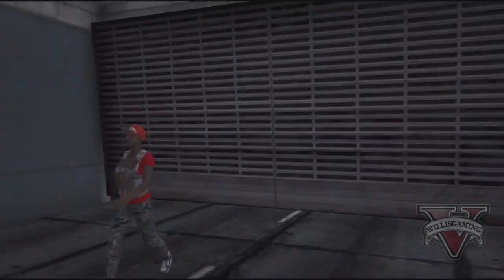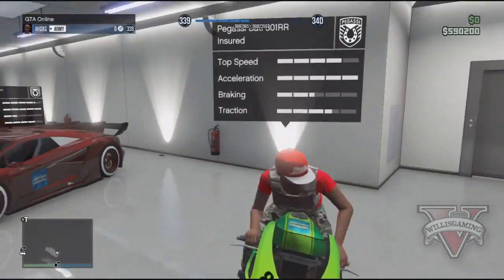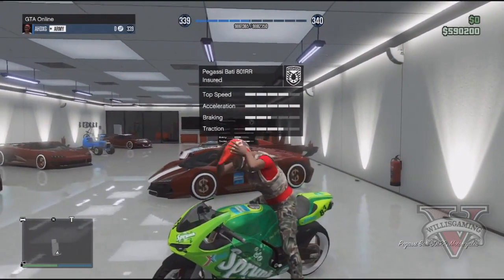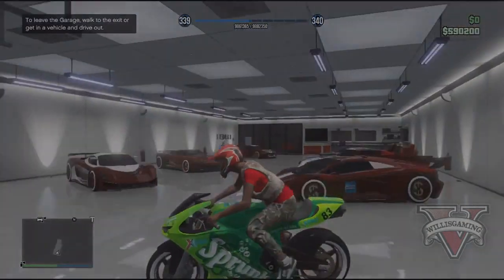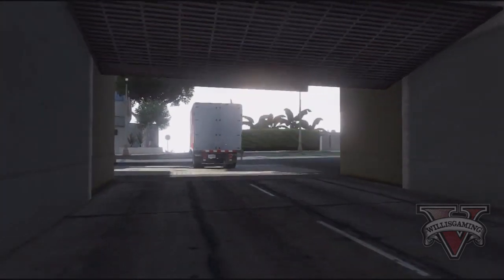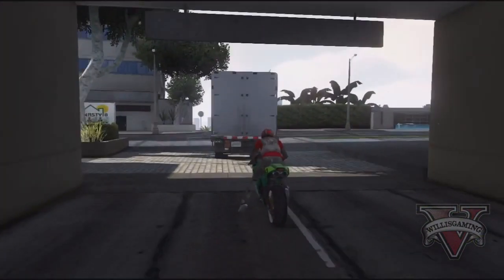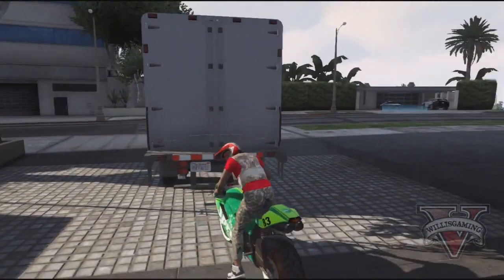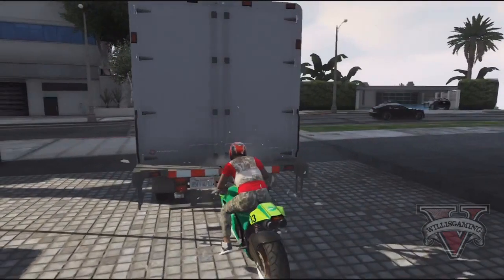Once you have it positioned like so, you're going to need a bike — any single bike will do, but preferably a fully upgraded bike, because this is the bike you're actually going to be selling in the glitch. Get on the bike inside the garage and drive it out. Do not accelerate when you're outside — just let the bike do its thing and you should wheelie up the back of it and get thrown off.